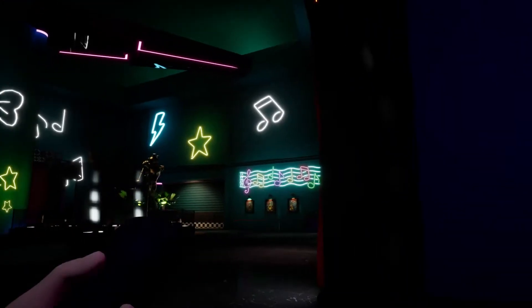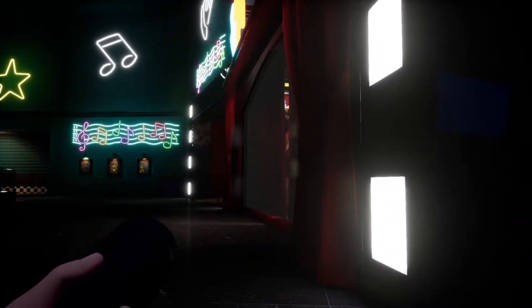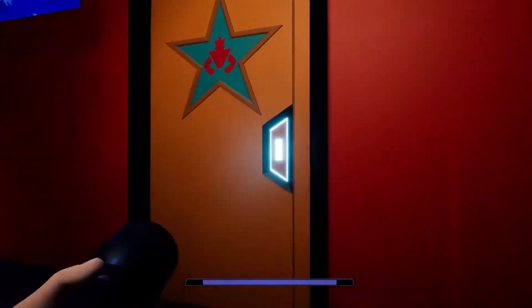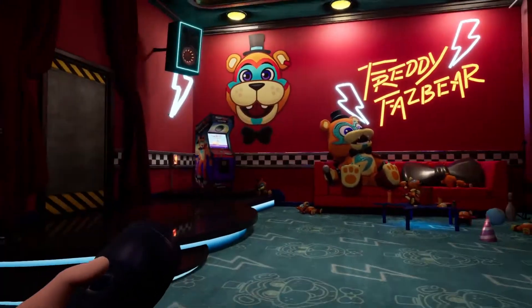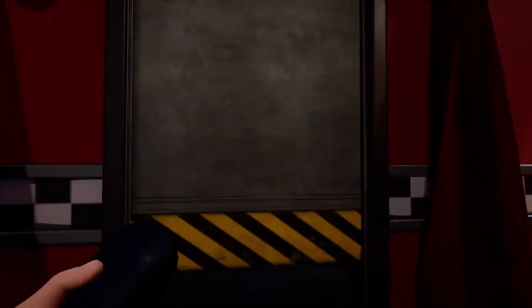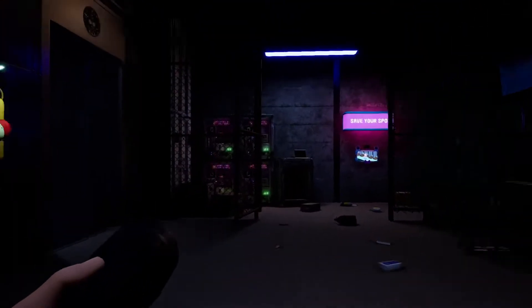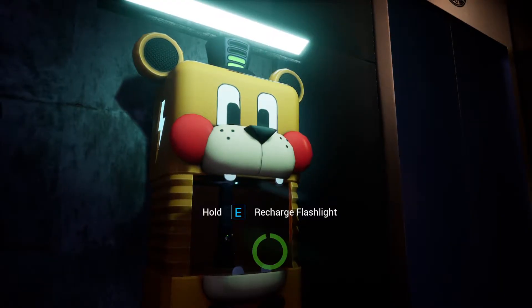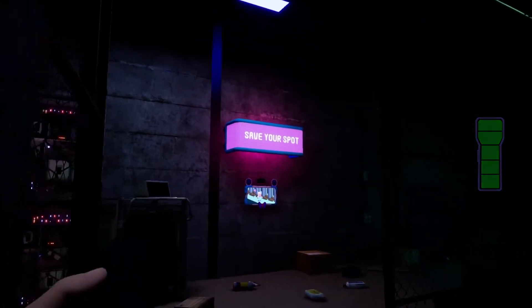We need to turn right going into Freddy's room. Once inside Freddy's room, we need to turn left into the back door. Good time to recharge your flashlight, and also you can save your mission here.